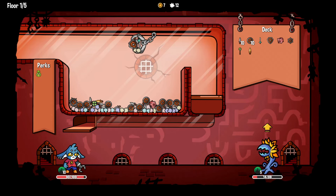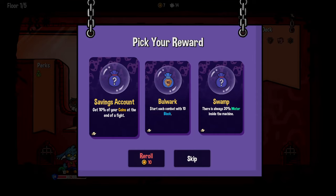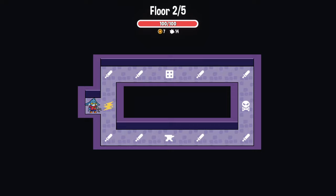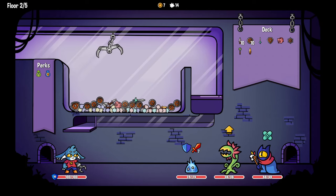Get the shield in first - uh oh, okay. Take your reward: savings account gets 10% of your coins at the end of a fight, or start each combat with 10 block - I like that idea. Two paths to follow - a pachinko machine and a blacksmith. So we're immediately against the same boss and a healer, which is concerning. Need to do some damage.